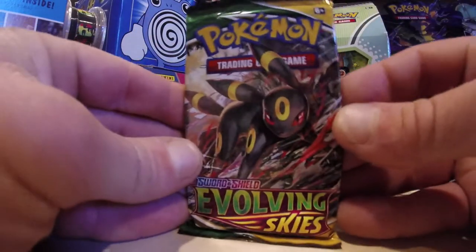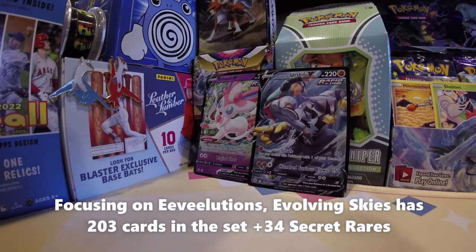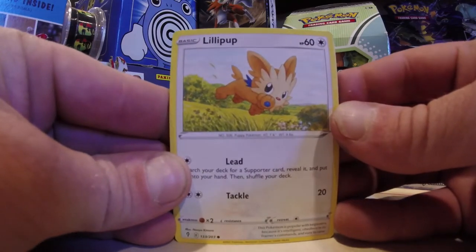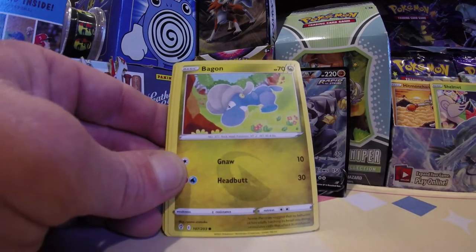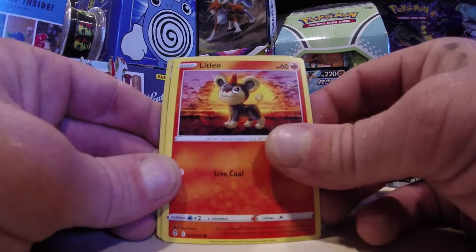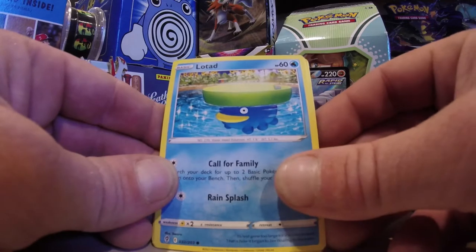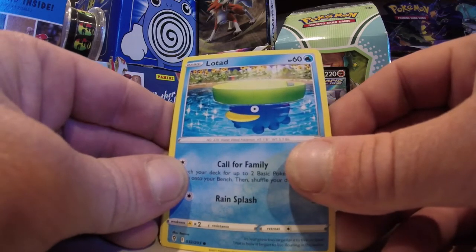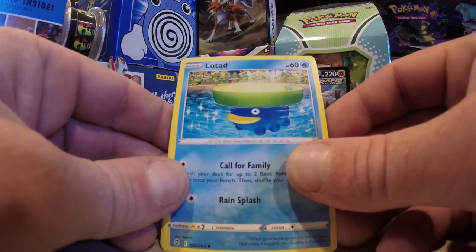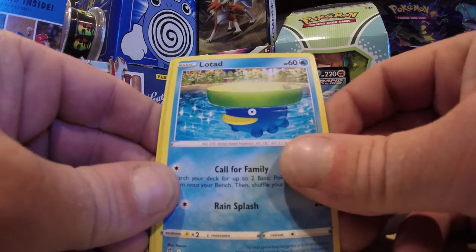I think most people would save Evolving Skies for last, but I don't think you can pull anything good from this set — I highly doubt it. One-in-a-million pulls and everybody's crazy about Alt Arts, full art Alt Arts. I don't know if they exist, but I do see some color in the middle of this pack possibly. We might have a good pull from Evolving Skies actually. Lotad! I do love you Lotad — what a great Pokemon. Funny to see Lotad here. I just picked up some older vintage Ludicolos from Deoxys — those things are beautiful in the reverse stamped rares. Good to see you Lotad, good to see you buddy.